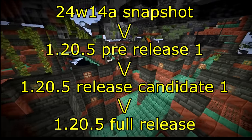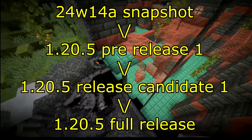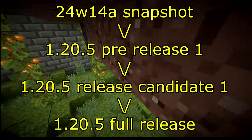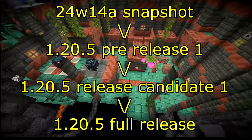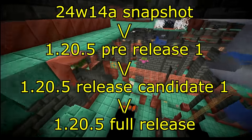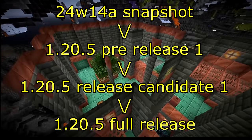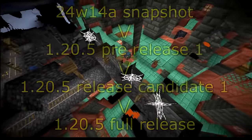With these pre-release versions, they're focusing on fixing all bugs so that they can come out with the new 1.20.5 full release. The bugs they're focusing on fixing are bugs that occurred mostly during this snapshot phase — not too many old bugs being fixed, just new ones that happened to pop up during the making of the features coming out with this full release.